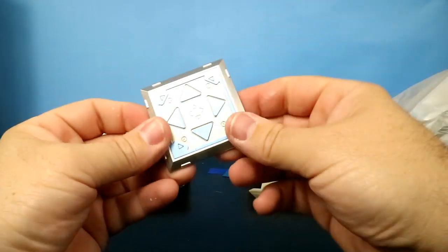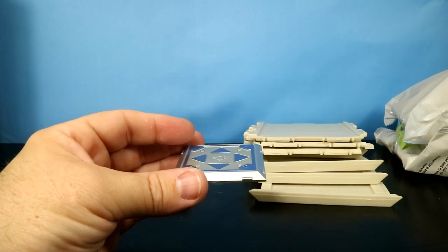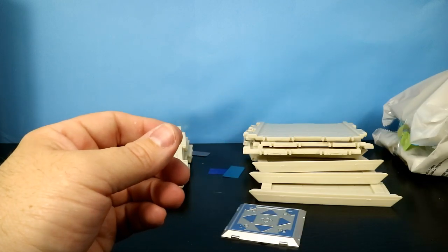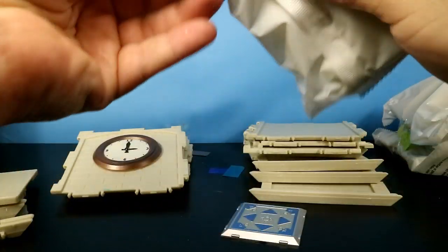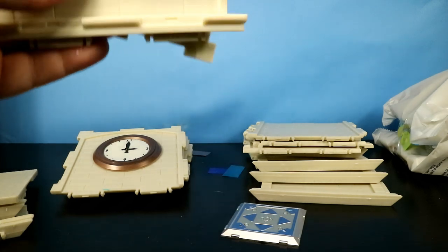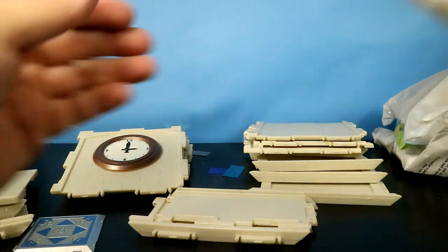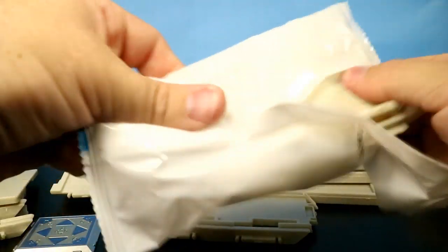Nope, this is the bouncy trap — I think it's called the bounce pad, or bouncer trap, something like that. Looks like a trampoline or a landing pad if you ask me. And this is a half floor for the clock tower.